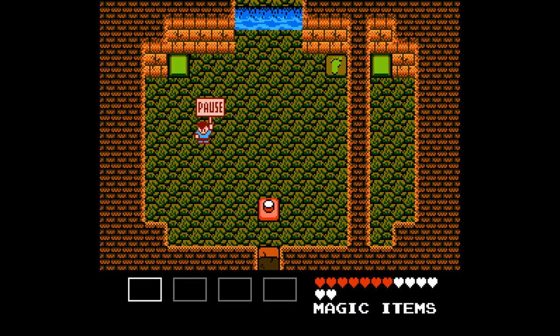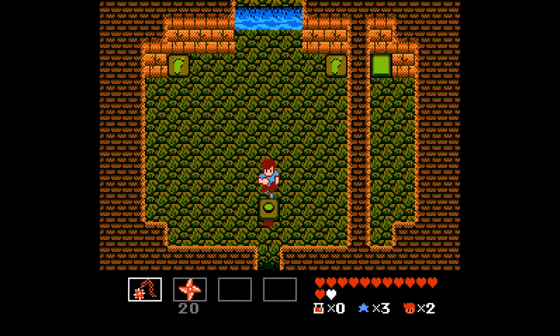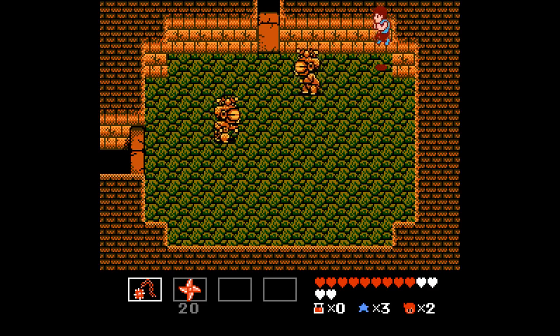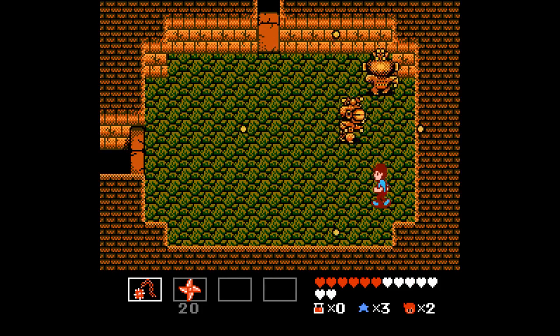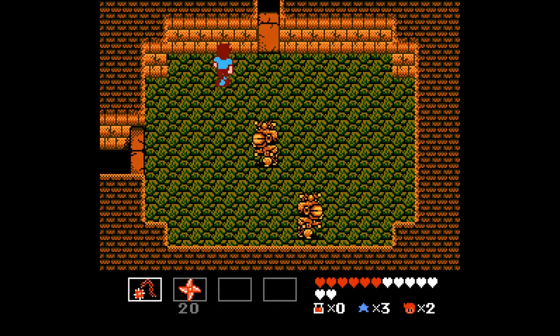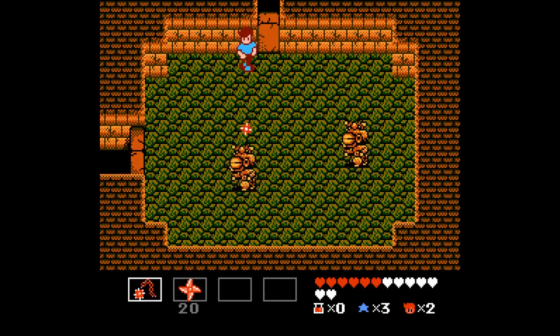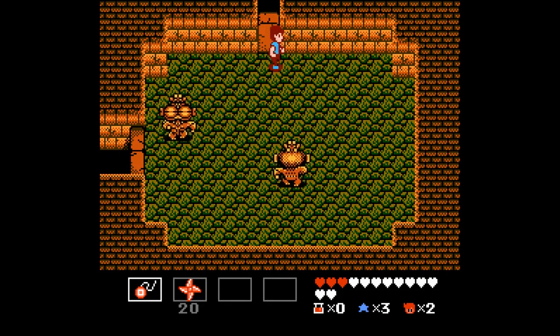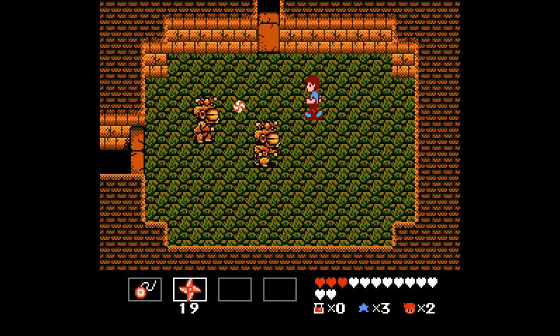Medicine — might as well use it now, pulling up to full or close to it. All right, so we're gonna have to do this the hard way. Unfortunately I'm getting myself caught in animation frames, basically, where I'm still firing while I'm trying to jump. That is no good. Mike is not the most responsive NES character in existence.